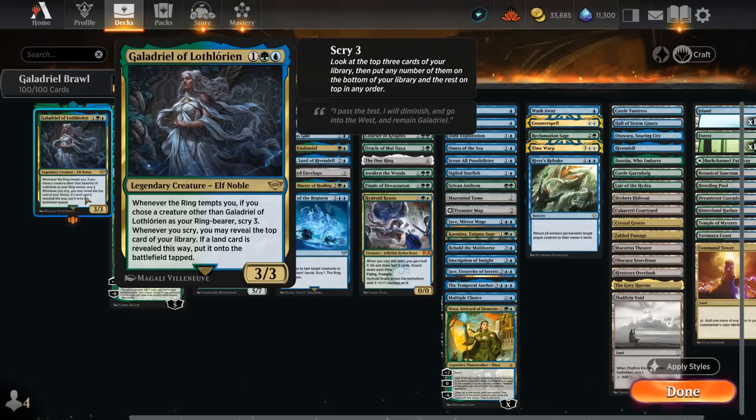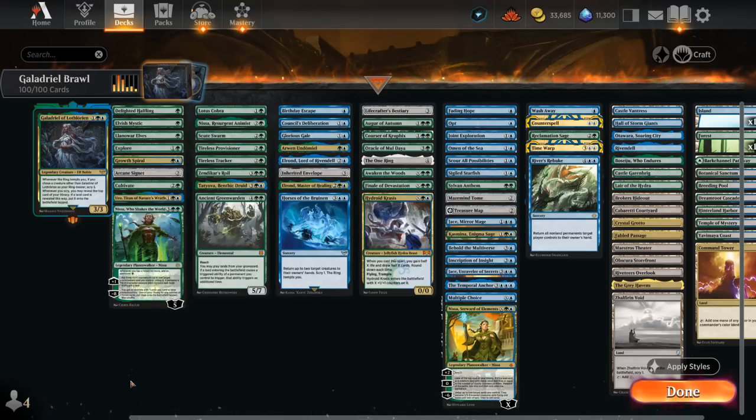We want to play Galadriel alongside plenty of Scry effects, and then we'll also have plenty of synergy with landfall cards, since we'll be putting a lot of lands on the battlefield, triggering landfall multiple times in the same turn. The deck is split into a few different categories: we've got mana acceleration, ways to ramp, typically ways to put additional lands onto the battlefield to synergize with landfall, and a couple of early mana elves to maybe set up a turn 2 Galadriel.